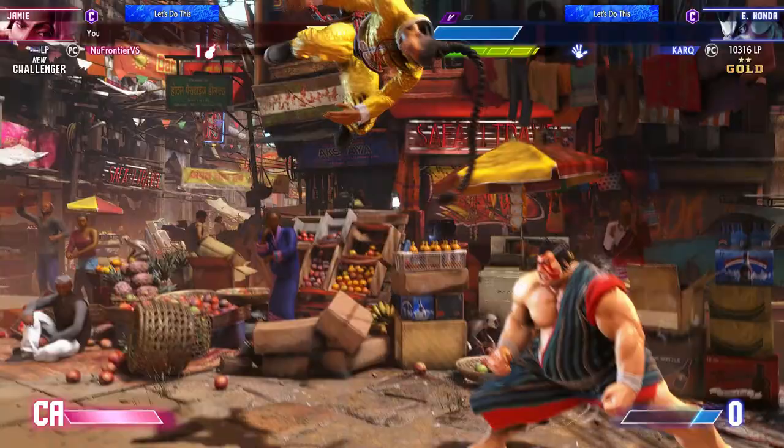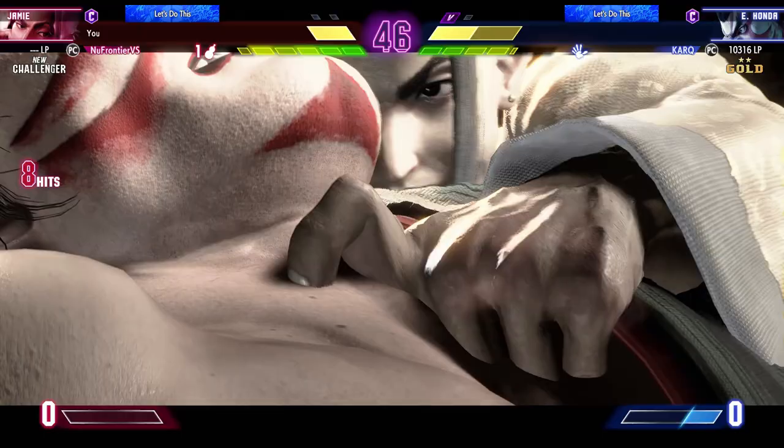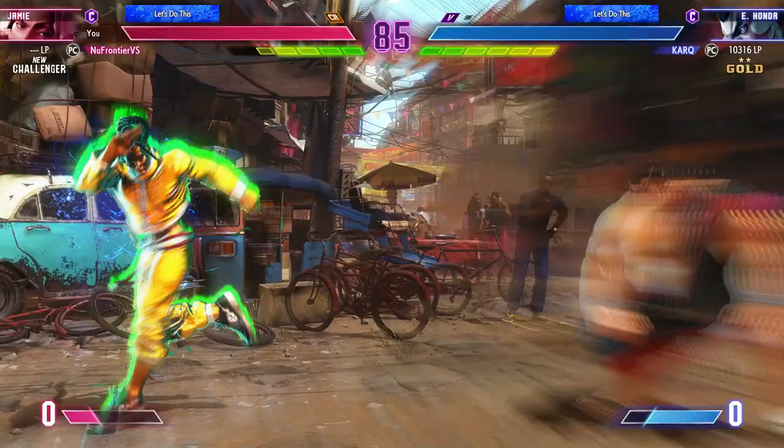Now the biggest tip I can give for Honda is to really master and practice perfect parrying, since a lot of his approaches are pretty punishable if you can perfect parry, such as EX headbutt, regular headbutts, butt slams, and so on. Just be careful though, as he can really put pressure on you with his EX hands, but you have more options than he does in neutral, so try to outpoke him and maintain pressure as you go.